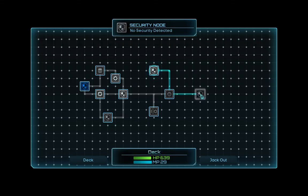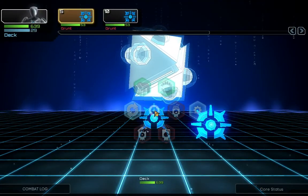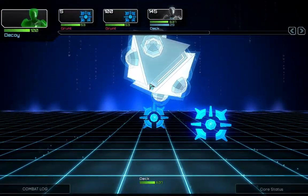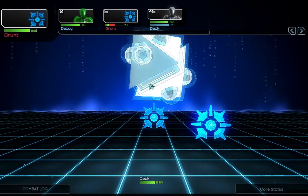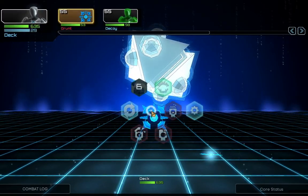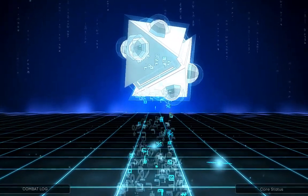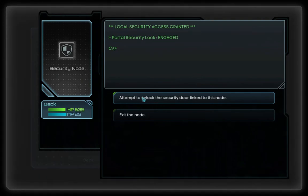We have this door open now, so all three doors should be open. If it also unlocks one of the doors, we still have the keycard, which is good. If I remember right, in one of the previous rooms one of the doors needed a keycard, which we now have. We can use it then.